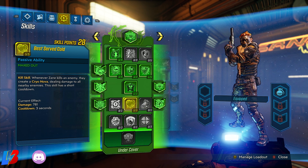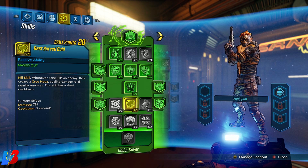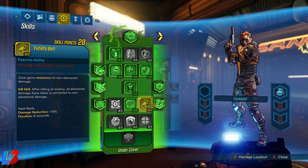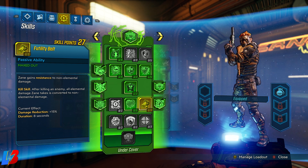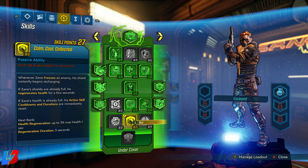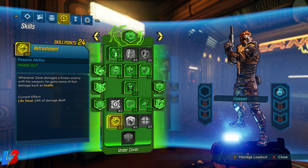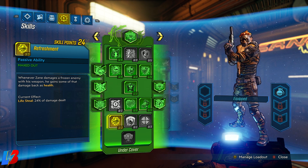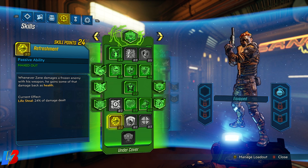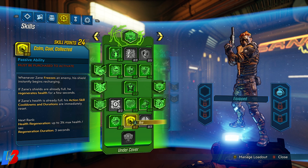Then we're investing five points into Best Served Cold: whenever we kill an enemy, it creates a cryo nova dealing damage to all nearby enemies. We're going to be doing a ton of killing, so a lot of cryo novas are going to be happening. One point into Futility Belt gives Zane resistance to non-elemental damage. Then three points into Refreshment for lifesteal — since we'll be freezing a lot of enemies, our health will come back every time we shoot a frozen enemy.